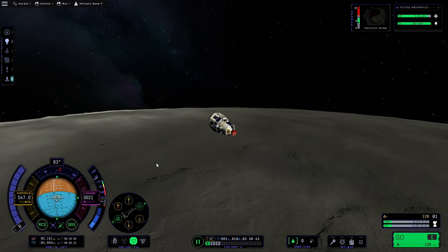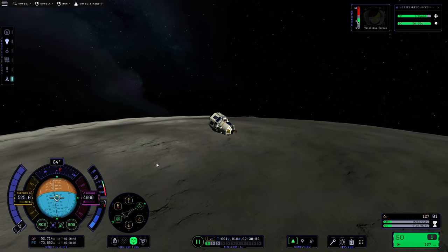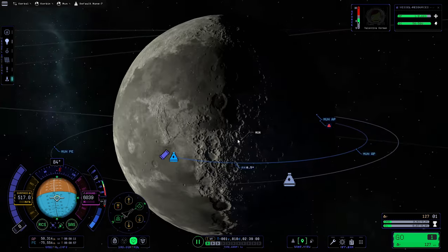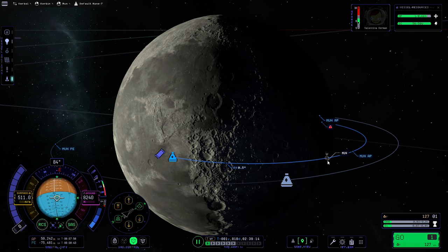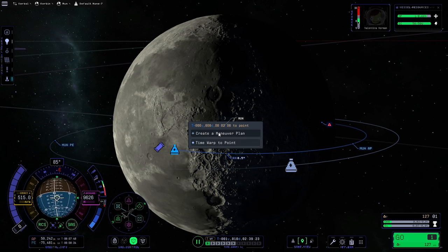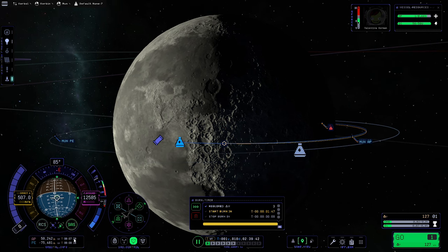We did go a little bit far there, so I'll use RCS to bring it back, because we want to be a decent amount lower than the target ship — that gives us more flexibility for the rendezvous maneuver. On the map, our current inclination relative to the target ship is 0.5 degrees and we want to get that down to 0 degrees. Because the ascending node is before the apoapsis, I'm going to place a maneuver node on the ascending node and change the inclination before even doing the circularization burn, pulling out on the anti-normal arrow until we reach 0 degrees.